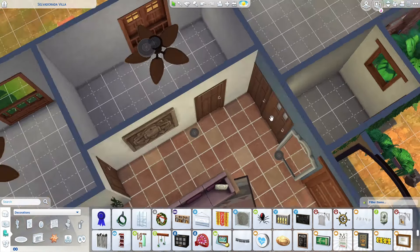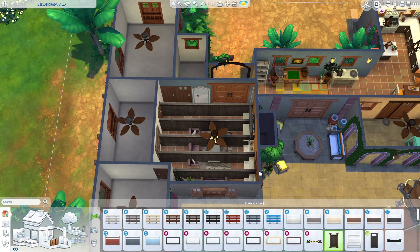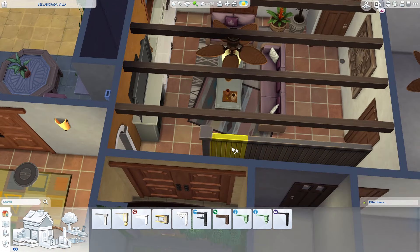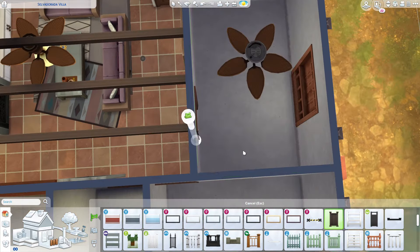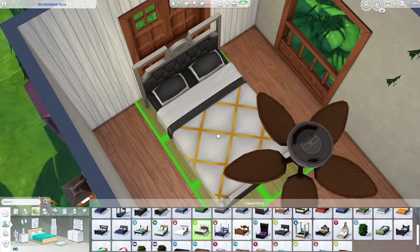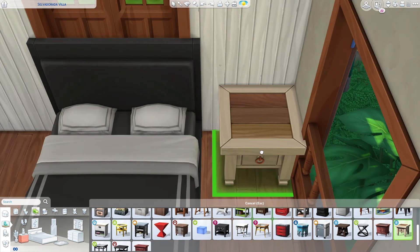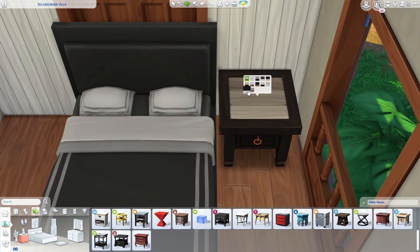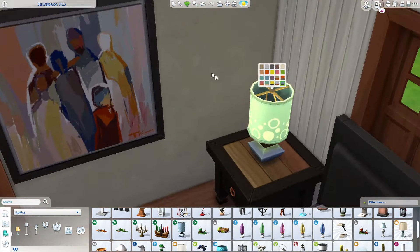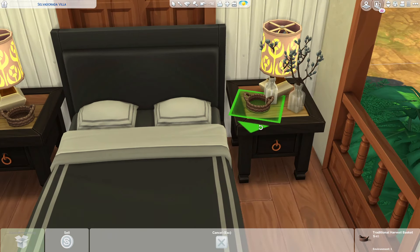The three bedrooms share only one bathroom, which I hate — I couldn't fit another one. I debated removing a room to add a second bathroom, but decided to go with three bedrooms and one bathroom. I also added spandrels on top of the build because I like the wooden beam effect they give, and I think it really matches the style of the house.